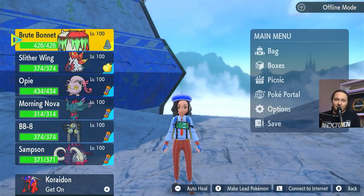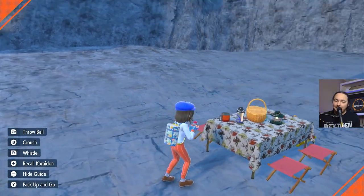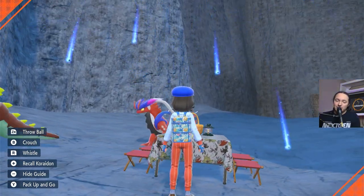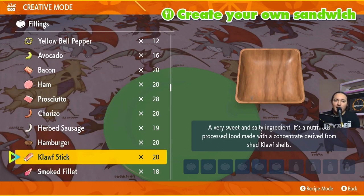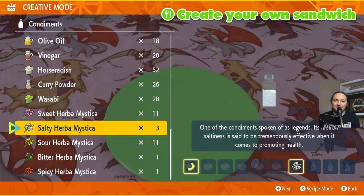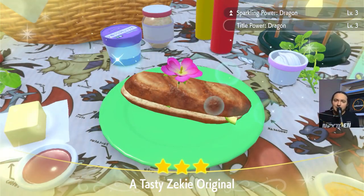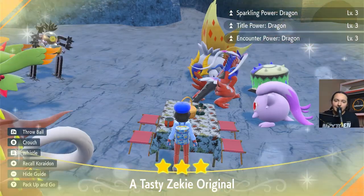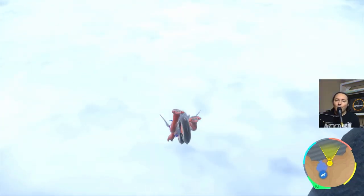We have one more Pokemon to hunt in Pokemon Scarlet, and that is Roaring Moon. We're going to do the same thing we've been doing — set up a picnic and make a Dragon Encounter Power sandwich. In order to do a Dragon Encounter Power sandwich, we're going to use an avocado, a salty, and a spicy. With the avocado and the salty and the spicy, we get Sparkling, Encounter, and Title Power for Dragons. Now back out of the picnic, mount up, and jump off the cliff one final time to get our last Paradox Pokemon shiny — Roaring Moon.